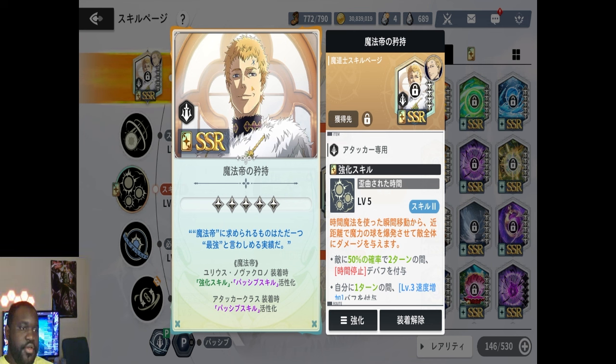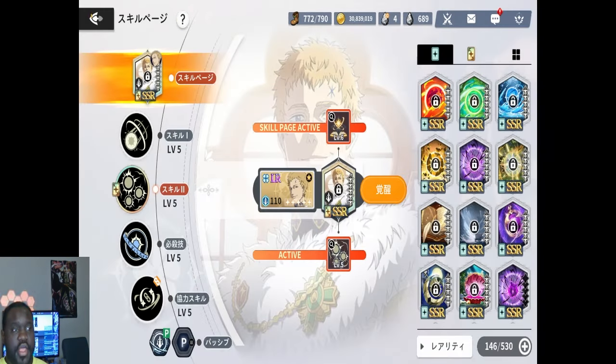If I didn't have all those extra duplicates, the Asta banner would have been a very painful experience to summon on — probably more painful than the season two summons I did, because for season two summons I had to do four full rotations just to get one of everybody's skill page. At the Black Asta point I am summoning on another banner for Julius trying to get his page. Why would you make characters and pages with so much priority stacked against other characters who are also really good?